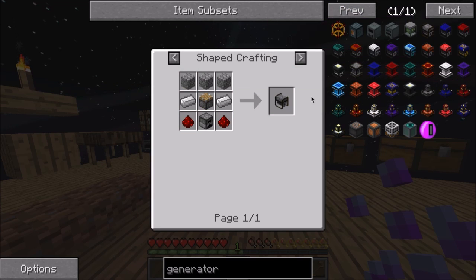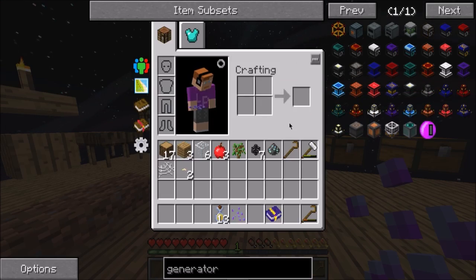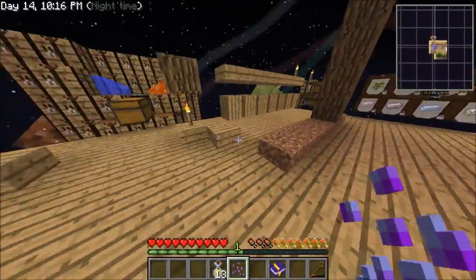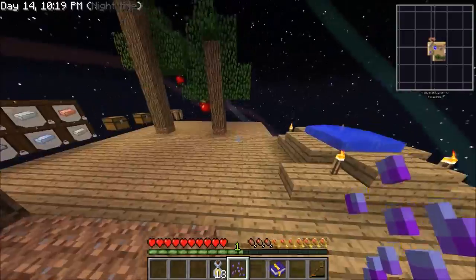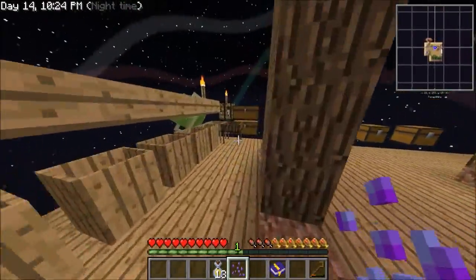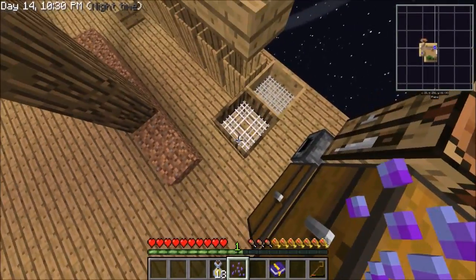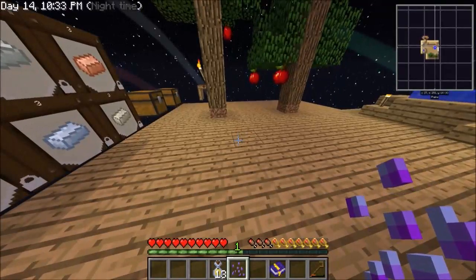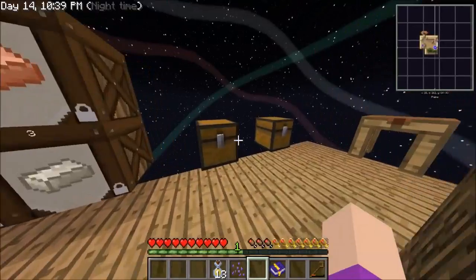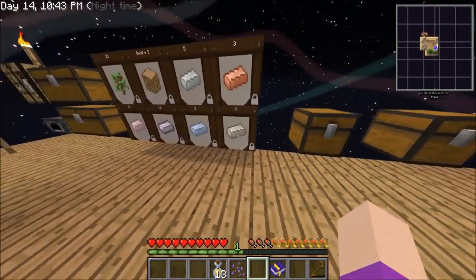We'll stick with the regular survivalist - it's not cheap to do. What do you guys think - should we make a pulverizer? Our base is kind of small, but we could put it here so we can automatically take out gravel, compress it, and sieve it so we don't have to use the hammer all the time.